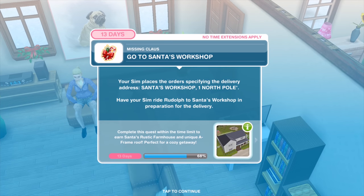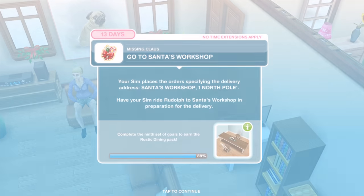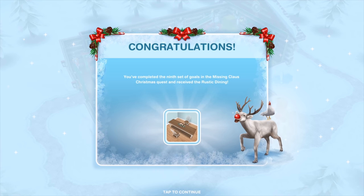Your Sim places the orders specifying the delivery address: Santa's Workshop 1 North Pole. Have your Sim ride Rudolph to Santa's Workshop in preparation for the delivery. At this point you've completed day nine and received the wonderful rustic dining set.